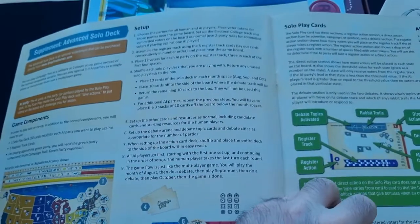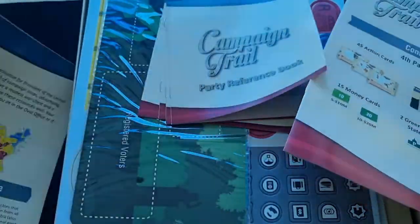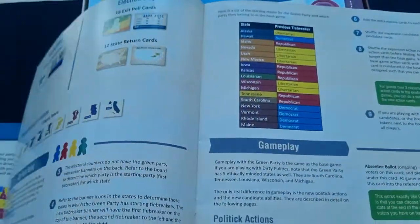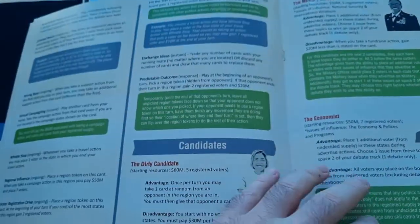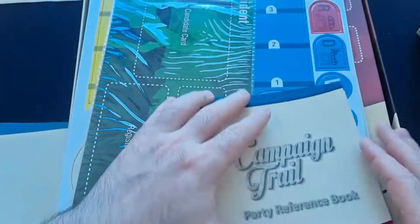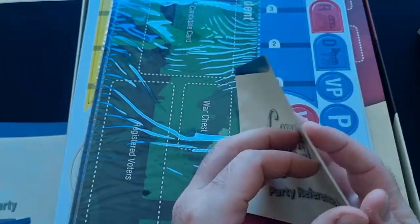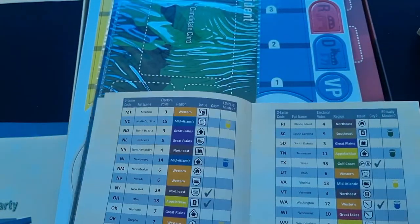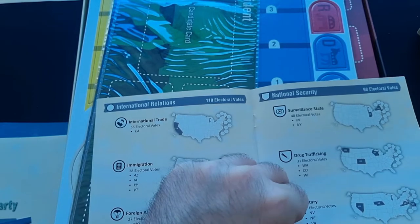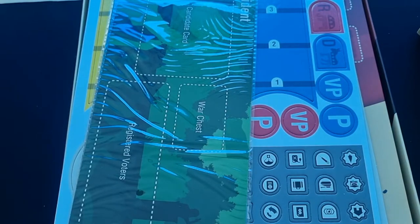Here are the dirty politics rules and advanced solo deck rules. And there's the green party one — so this expansion just adds another party with new candidates and stuff like that. Everyone gets their own reference book, or if you're working in a team you could share them. I got four of them here. They show a quick look at every place, which will help a lot in the debate phase. So all that's looking good.